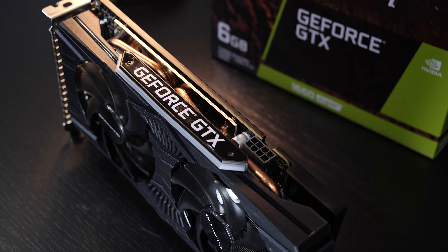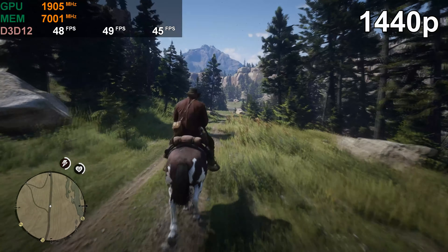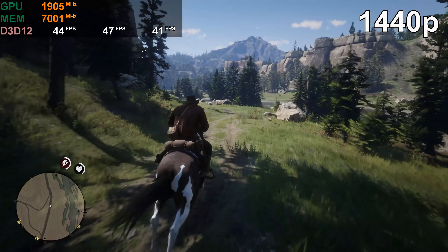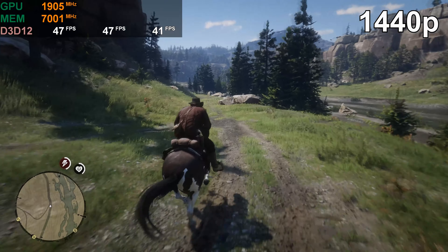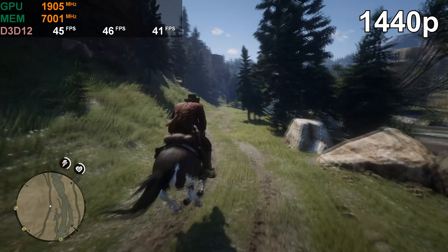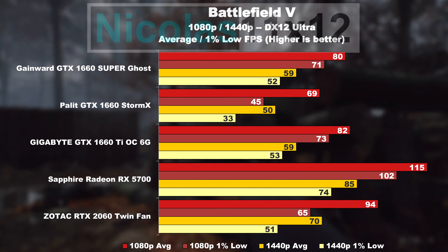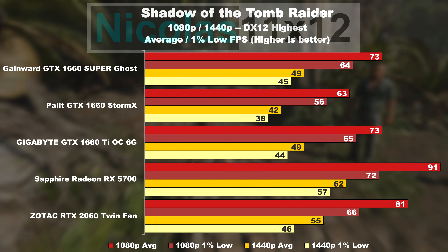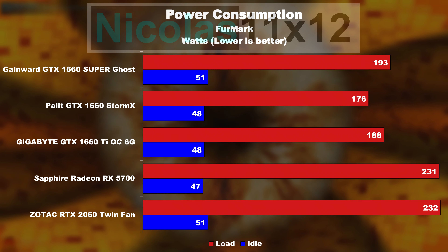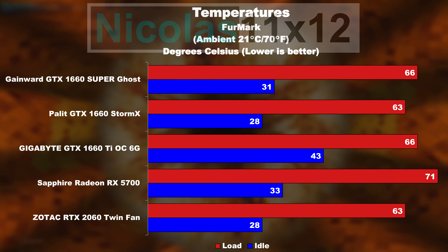Close to every single game plays well at 1080p at maxed out or high graphics settings — even the very performance-hungry Red Dead Redemption 2. But even for the next higher resolution level, 1440p WQHD, the 1660 Super does a great job for the majority of game titles, albeit you will have to reduce some graphics details, because not all of us feel comfortable gaming with less than 60fps. Power consumption and temperatures are looking good too.